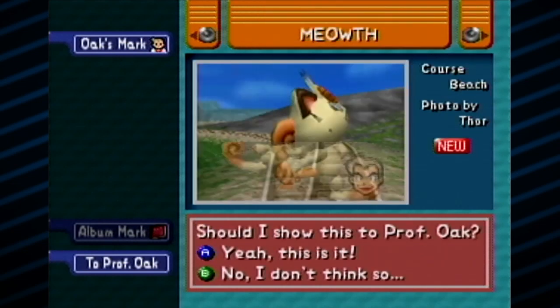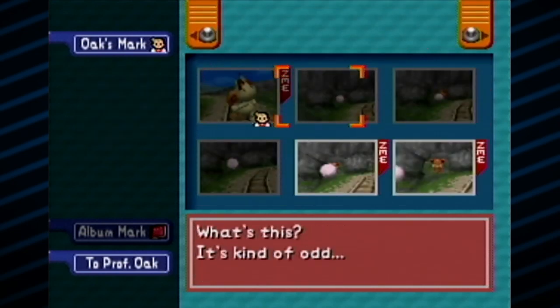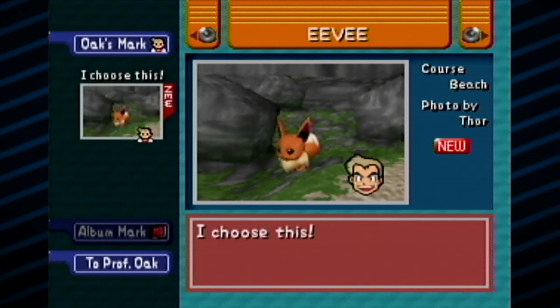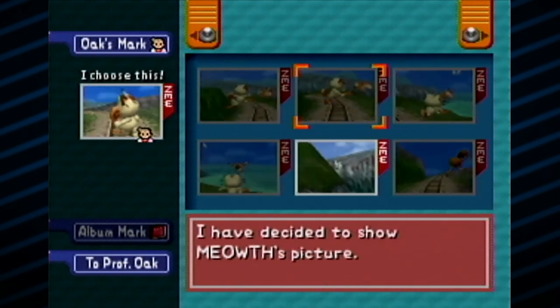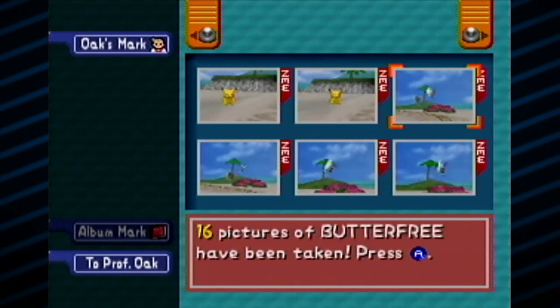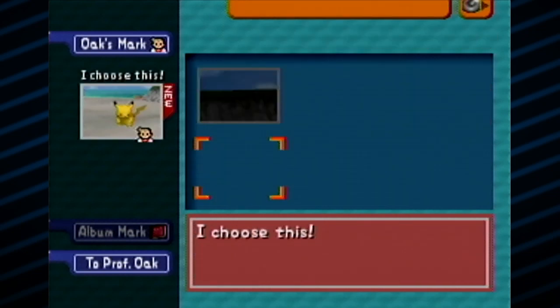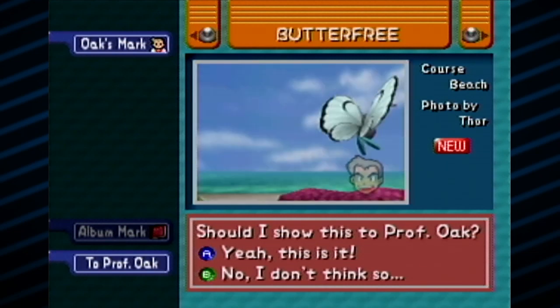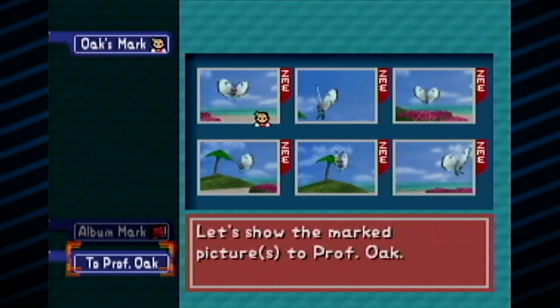Let's go with Meowth. Not a bad one but he's kind of facing... ooh, that's nice. We have one of the fainted Meowth. I like this one just because he's so prominent, so let's pick that one. We also have five pictures of Eevee and we got that pink ball thing as well. Oh, that one is so cute - that is a clear winner. And let's go look at Butterfree. I think that one right back here - that's a winner, that's a good one. Let's go see what Professor Oak thinks of all our pictures.